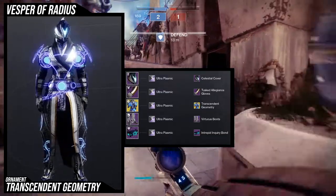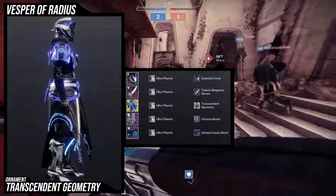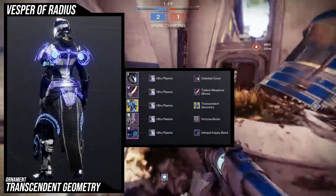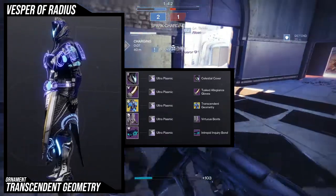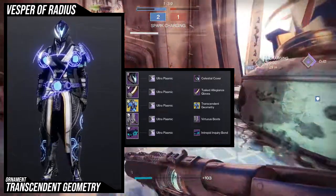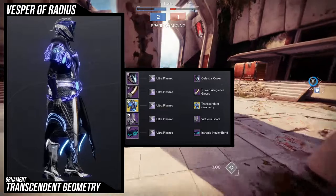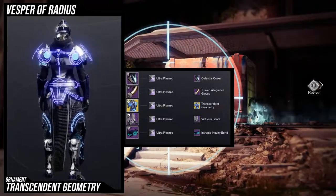For the boots, we're actually using the Virtuous Boots — not for the reason you'd think. I know most people will say I did it for the glow, but that glow is actually being obstructed by the robes. The reason I'm using these boots specifically is because I think this chest piece looks really good with a bulky boot. If you put anything else, it just looks way too small for the chest piece, so you want to combine it with a boot that's really big.